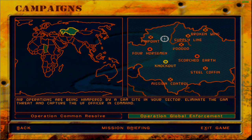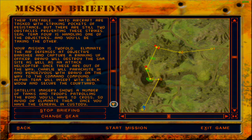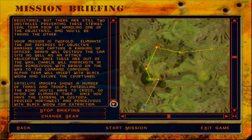Air operations are being hampered by a SAM site in your sector. Eliminate the SAM threat and capture the UFO officers on command. In response to recent attacks, United Freedom is trying to disperse its forces, possibly upping their timetable. NATO aircraft are tasked with striking pockets of resistance, but there are still two obstacles preventing these strikes. SEAL Team 4 is handling one of the objectives and you'll be taking the other. Your mission is twofold: eliminate the air defenses at Objective Banshee and capture a ranking UF officer.